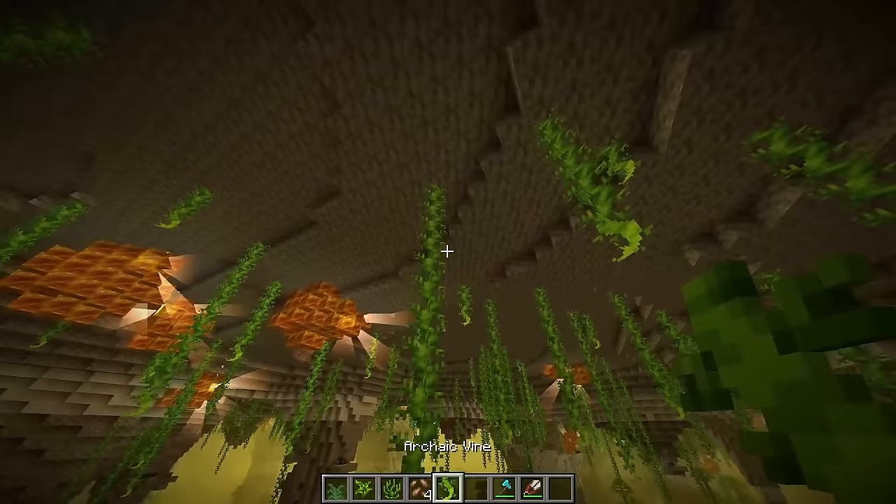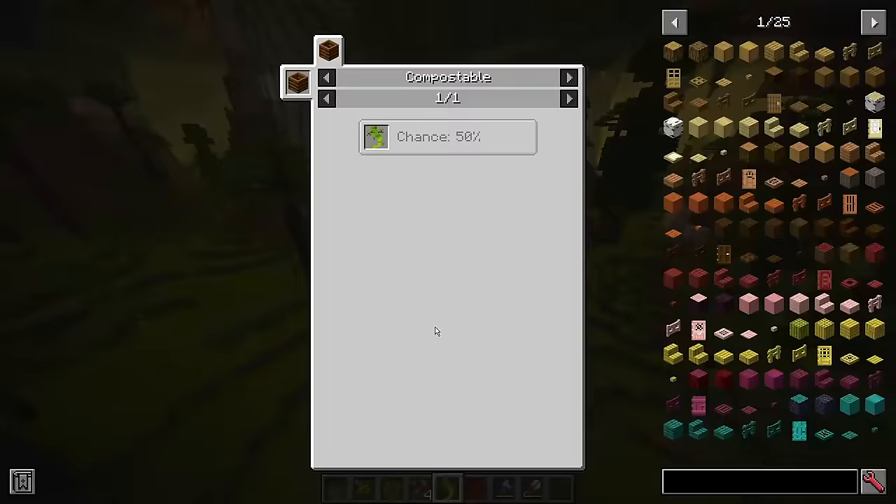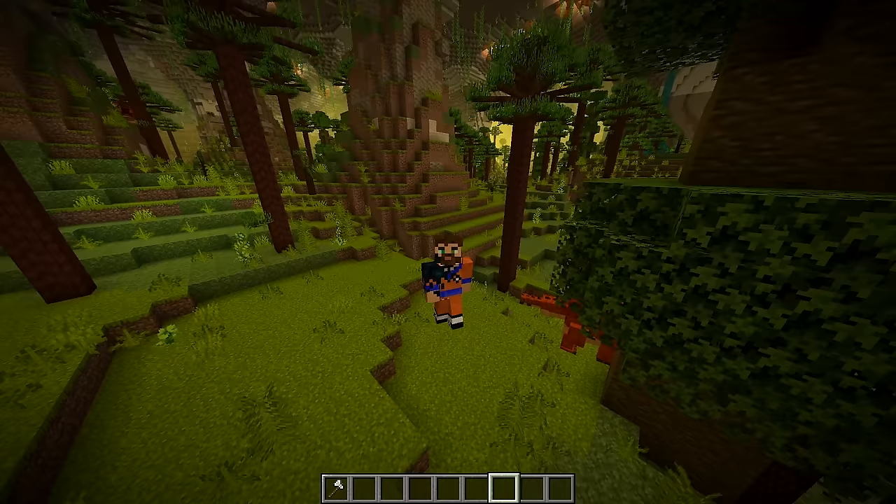The last plant in the primordial cave is the archaic vine. It acts pretty much the same way as a weeping vine, which means it crafts into nothing, but it has at least a 50% chance to generate compost.